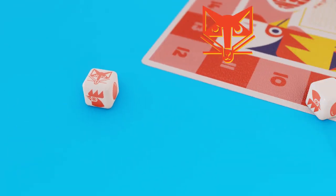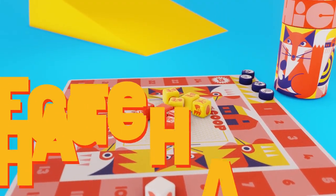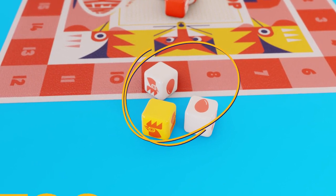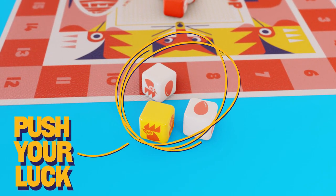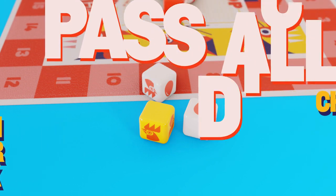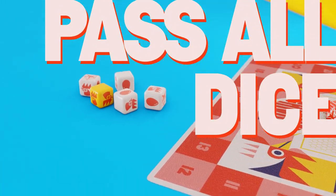Blank dice and any with eggs are kept in the middle. For each egg symbol, you roll a dice from the coop. Now you've got a choice: you can push your luck by re-rolling all those dice in the middle, or count your chickens by scoring your points and passing all of your dice to the next player.